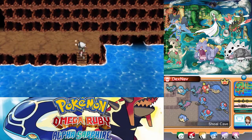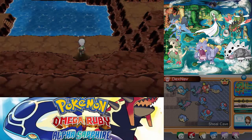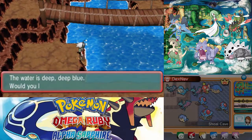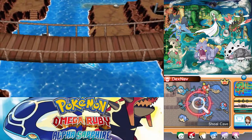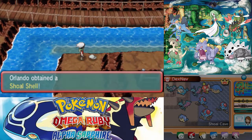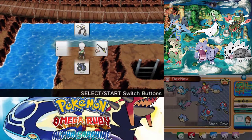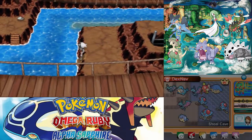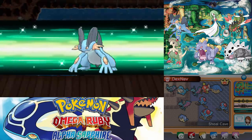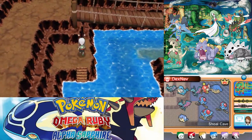Over here it looks like we have two cave entrances. We'll head in here first and go through the one in the water later — something tells me that's more of a way back. We're already back to getting freezes, which is just fantastic. Here we have a Shoal Shell. The items are supposed to regenerate once a day so you can get more Shell Bells.